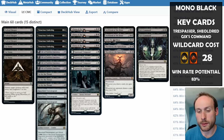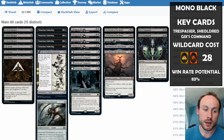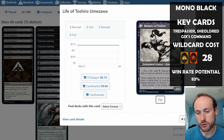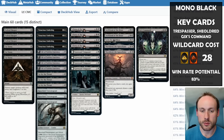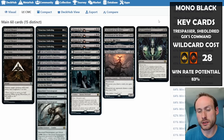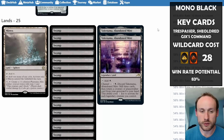Gix's Command is a very versatile card at the top end. Using the Memory of Toshiro, you can pay life to add one black mana, making Gix's Command a little bit cheaper. It's still a good deck with good win rates, but clearly not as strong without Invoke Despair. The mana base for this deck is much cheaper — it's mostly basic lands.